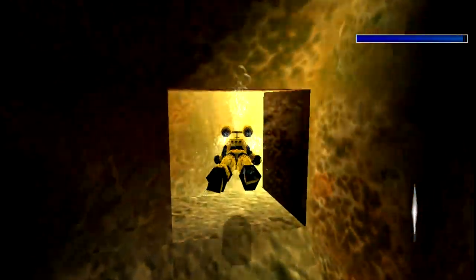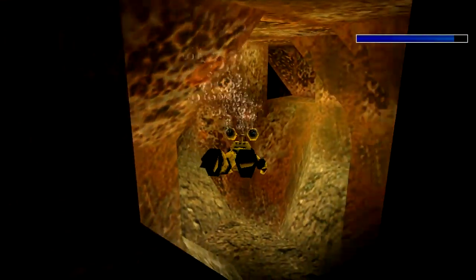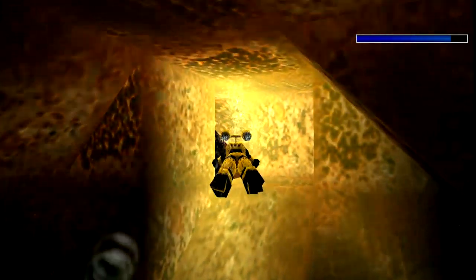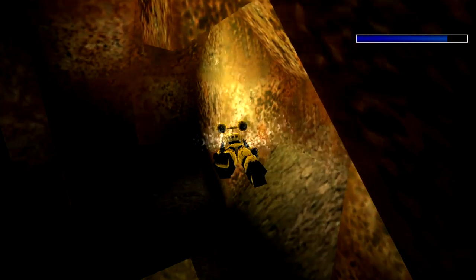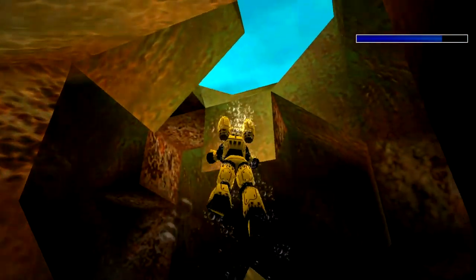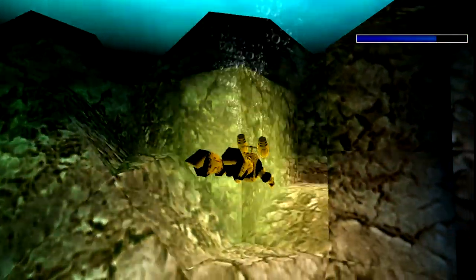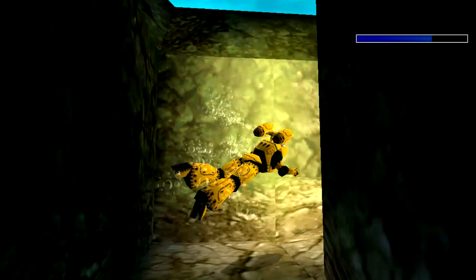That's damaged Lara's swimsuit, so you need to get out of here as fast as possible. Now you've got a breath meter and you will drown, so you need to get back to the submarine as quickly as possible. We swim out and I think it's down this way.